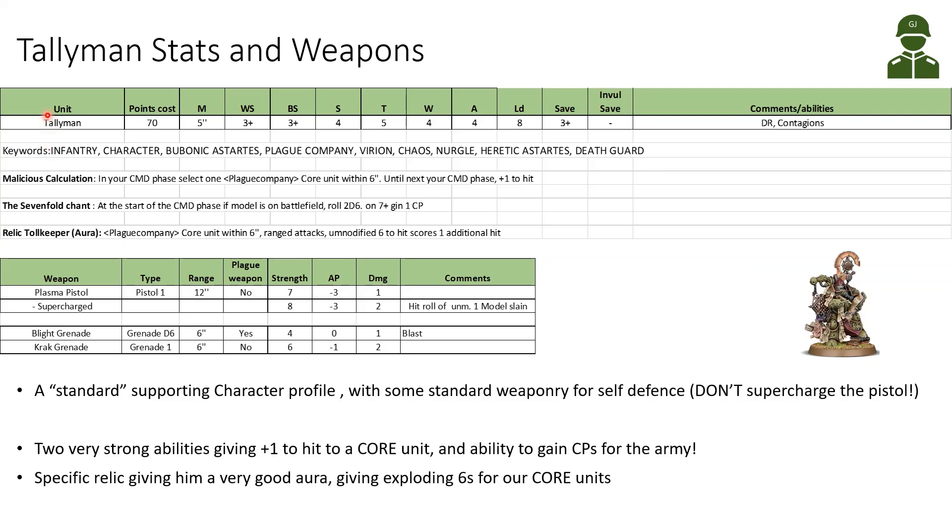Starting with the Tallyman's stats and weapons: the Tallyman costs 70 points. His stats are Movement 5 inch, 3+ Weapon Skill and Ballistic Skill, Strength 4, Toughness 5, 4 Wounds, 4 Attacks, Leadership 8, 3+ Save, and no invulnerable save. He has Disgusting Resilience and Contagions. His keywords are Infantry, Character, Bubonic Astartes, he selects a Plague Company, Virion, Chaos, Nurgle, Heretic Astartes, and Death Guard. The Virion keyword means you can have three Virions in the Elites taking up one Elite slot — an easy way to take multiple buffing Virions.